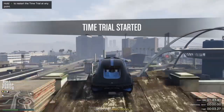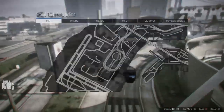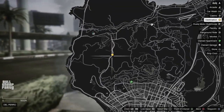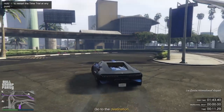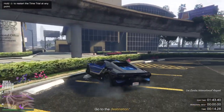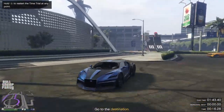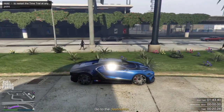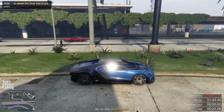One thing that's probably very useful to you is that you need to mark your endpoint so that your GPS shows you the exact route you need to take — it's something that I did right here. Also, if you mess up at any point during the race, you can just hold the Triangle button, or for Xbox users the Y button, and you're gonna reset to your starting location.